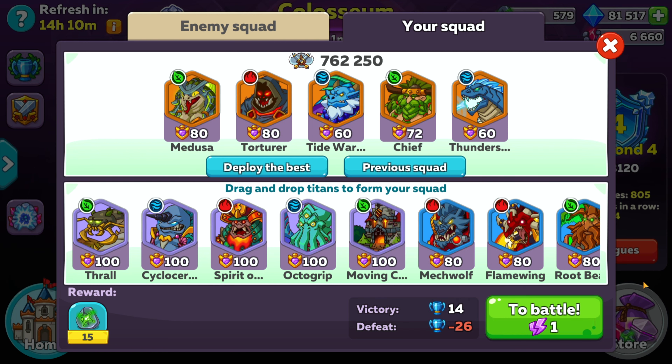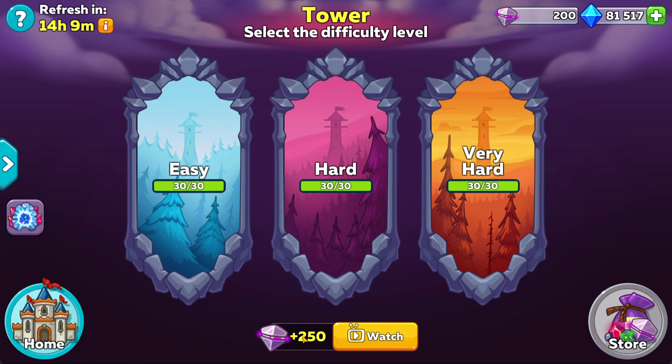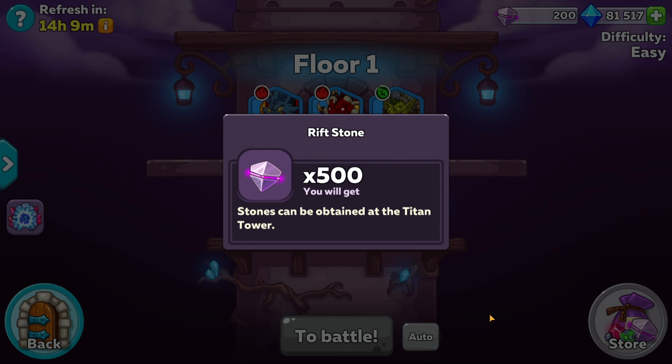The other tip is super simple: just watch the advert for 25 rage stones. It doesn't seem great, but consider this — watching the 2 adverts per day earns you 50 rage stones, which is actually more than you'd earn as a bonus for beating all 5 players. Not all adverts are equal though. For example, the tower adverts give 250 rift stones each, so watching both only gets you 500 — the same as completing level 1 on easy — which really isn't worth your time. But the rage stone advert makes much more sense in terms of value.